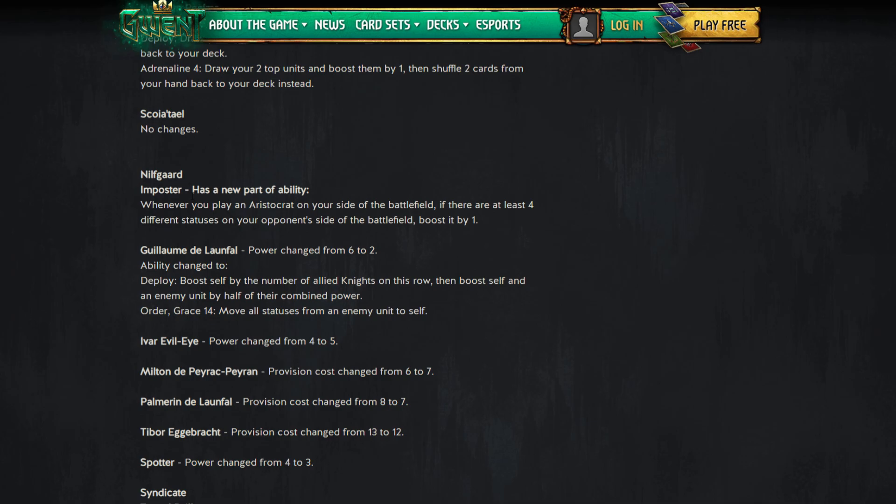Northern Realms card: Imposter gets a new part of the ability. Whenever you play an aristocrat on your side of the battlefield and there are four different statuses on your opponent's side, boost it by one. So there's a passive effect here. The question is whether this is enough — and whether you want a masquerade ball aristocrat deck instead of imprisonment.